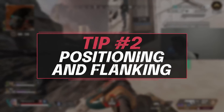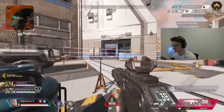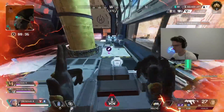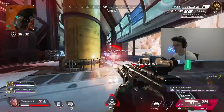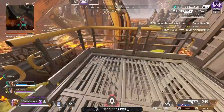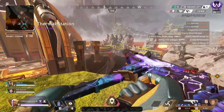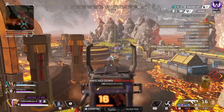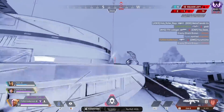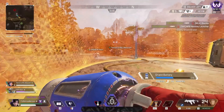Now let's move into tip number two: positioning and flanking. Everyone on the team has a job — the entry fragger, the secondary, the support — they all have jobs, and each one of those jobs has a specific position in a fight. Knowing and understanding your character's positioning because of the role they're playing is very crucial to synergy. If you are a support character, you're supposed to be in the back, the anchor, the backline, the rock for your team. If you're running full steam ahead in front of the group into the enemy team, you are not in position — you're not letting the entry fragger do their job, and you'll probably have to blow an ability you shouldn't have had to. The amount of times I've seen Gibraltars try to entry frag and then have to use their dome and get caught out because they don't have it is insane.